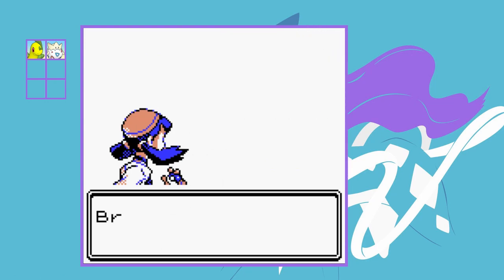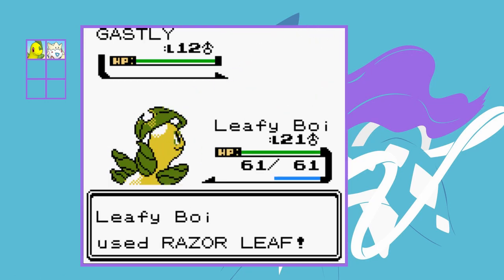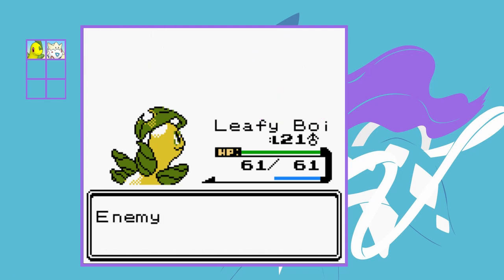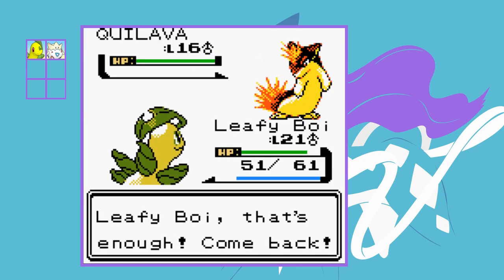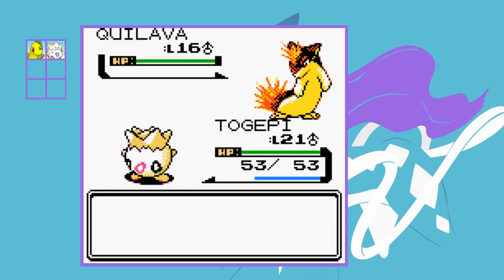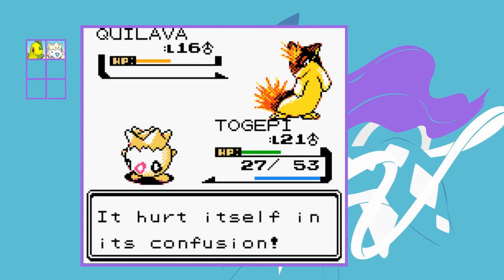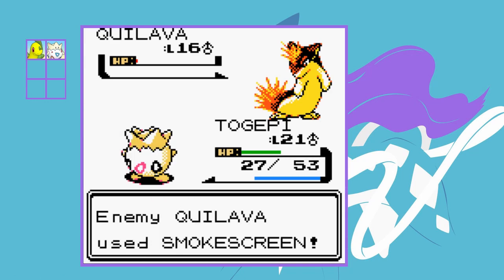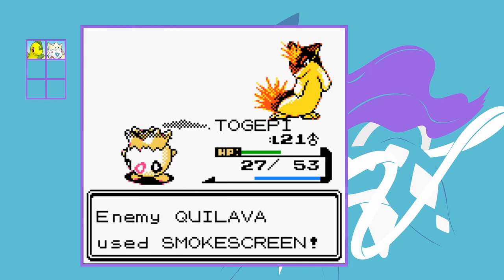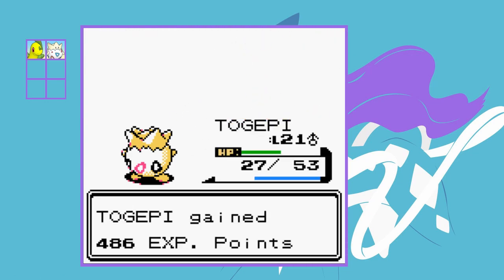Before we can leave Azalea Town we're challenged by Breath again. His Ghastly goes down to one critical Razor Leaf, and his Zubat falls to a couple of Tackles. For his starter Quilava I swap into Togepi, land a Sweet Kiss, and start spamming Swift. Thanks to confusion damage we bring it all the way to red health. He does snap out but only uses Smokescreen — and we're using Swift, a move that can't miss. One more Swift wins the fight.